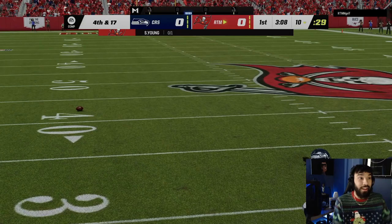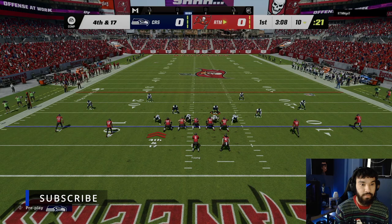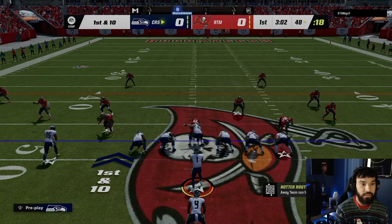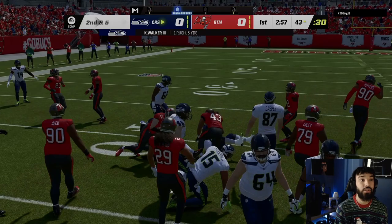Fourth and 17 — I don't know why he's going for it on his own ten. We're gonna man everybody up and play coverage. He goes to Pulling — Quandre Diggs wanted to pick it, he had Tip Drill. It's all good. First play with Ken Walker — let's do a stretch left. Oh yeah, right there, we're gonna cut it up — Ken Walker feels so fast!